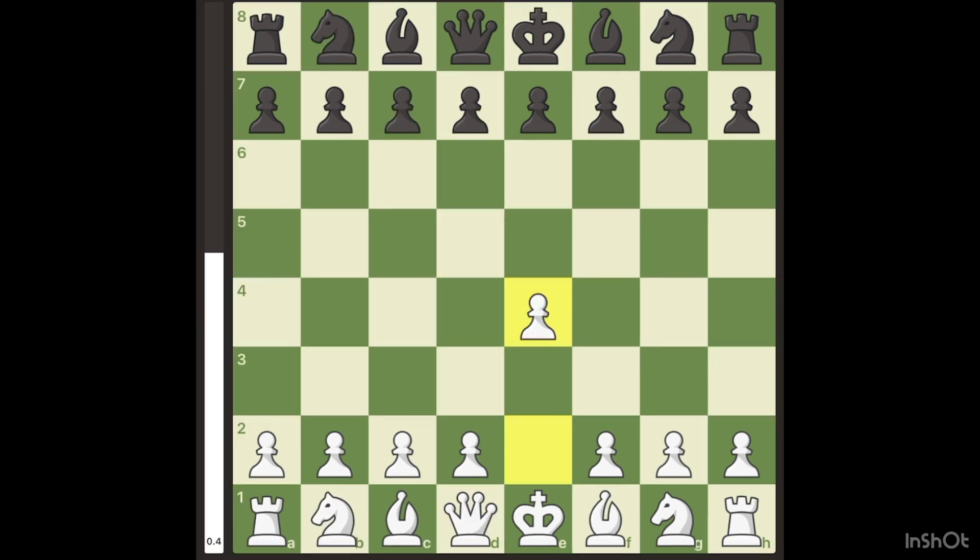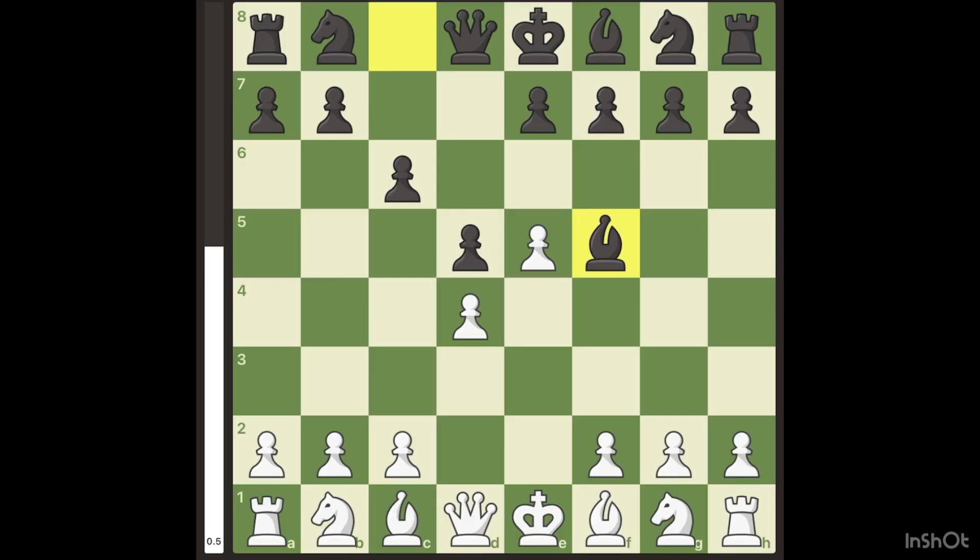The Caro-Kann Defense goes E4, C6, D4, D5, and then I recommend the Advanced Variation. After the opponent plays Bishop F5, the main line, you will go H4, which is named the Tal Variation. The point is to trap the Bishop.